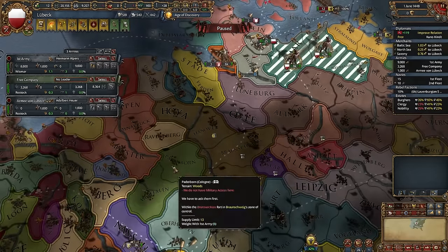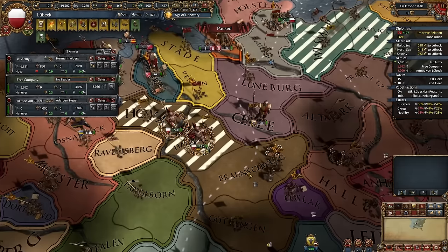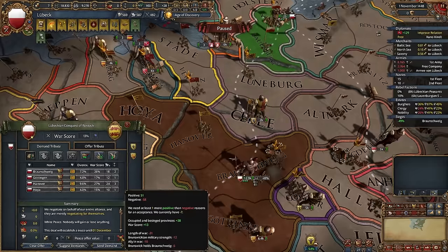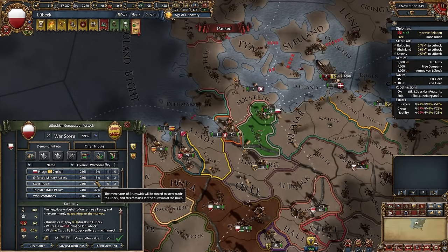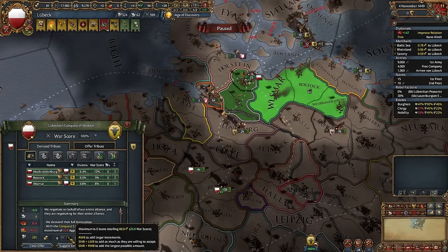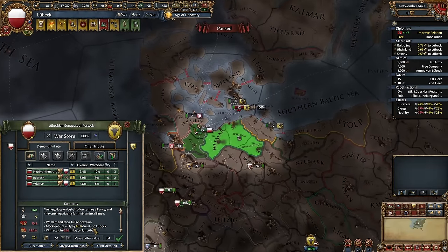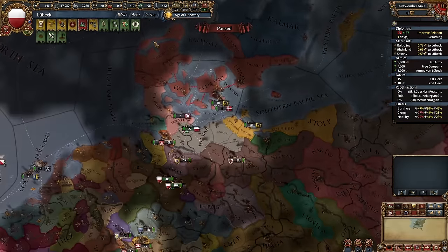Siege down Mecklenburg. Let's threaten Brunswick — if you want to force them to peace out quickly, just siege down some provinces and put your troops on their capital. They are almost ready to peace. We'll get some money, and let's fully conquer Mecklenburg. Don't worry about coalitions right now, it's not a problem. And don't worry about unlawful territory — if you're allied to Austria, it won't ask for it.